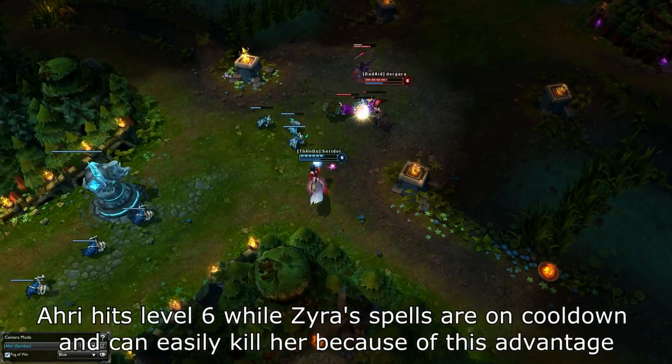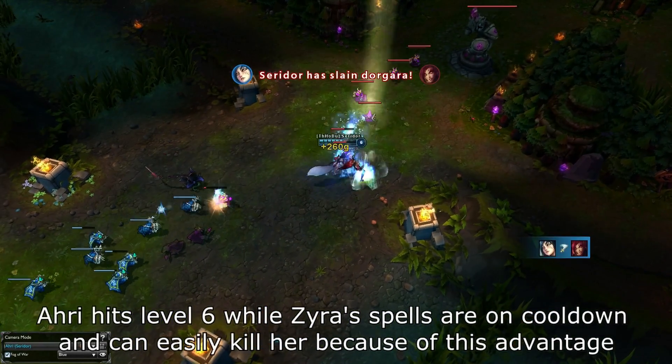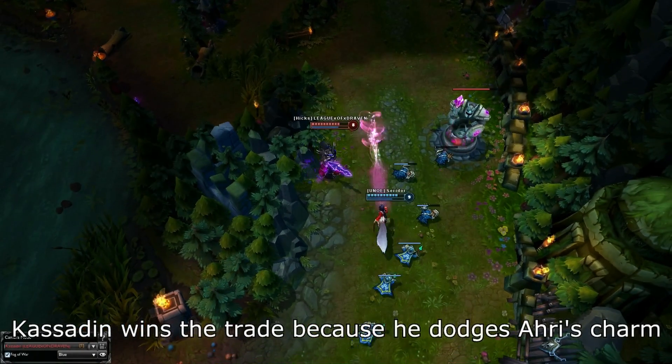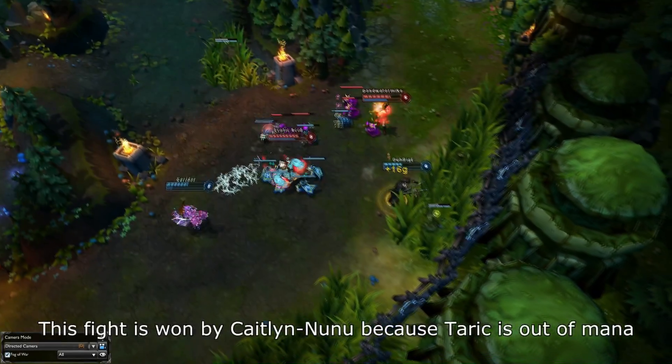It is also very important to know the cooldowns on your opponent's spells, so that if they waste or miss any amount of their spells, you know the window that you have to play super aggressive and force a trade. This is a huge factor in beating skillshot champions. If you can dodge one or more of their skills and then go in for a trade, it should be easily won as long as you don't take too much minion damage.